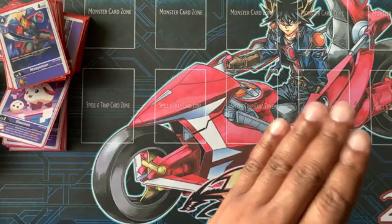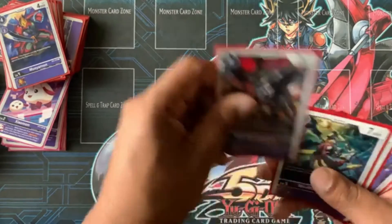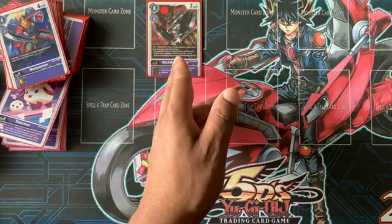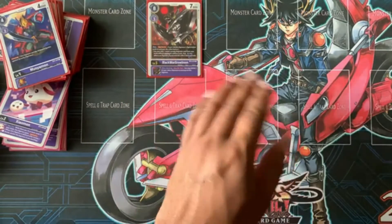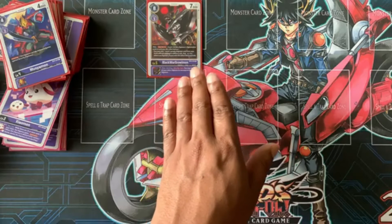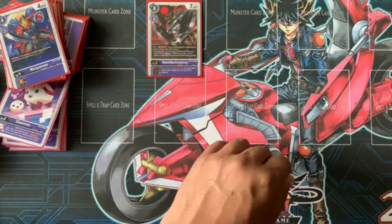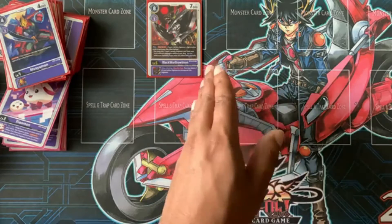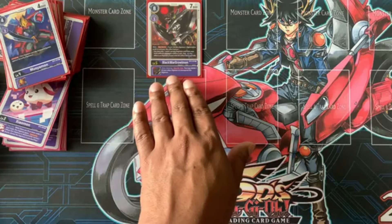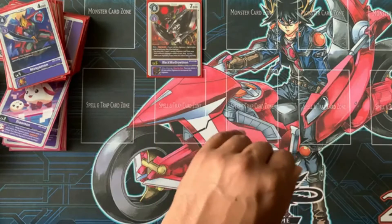Now to level fives: I don't have any LadyDevimon but these work just as fine. Starting with one BlackWarGrowlmon — Digi-burst three, and you get the effect of playing one level three purple Digimon from your trash without paying its memory cost, though on-play effects don't activate. Also the inherent effect: when attacking, once per turn you may delete one of your other Digimon to un-suspend this Digimon.